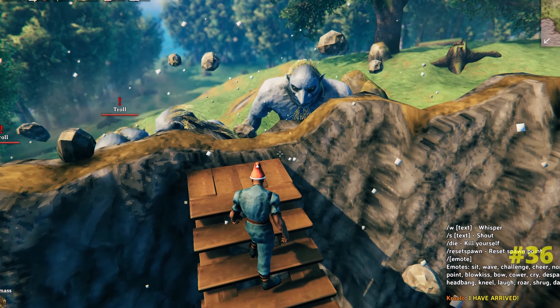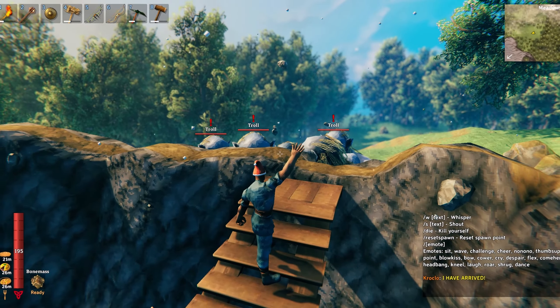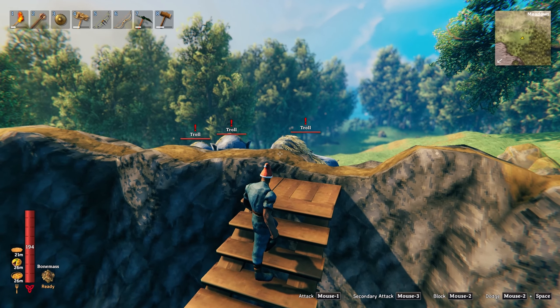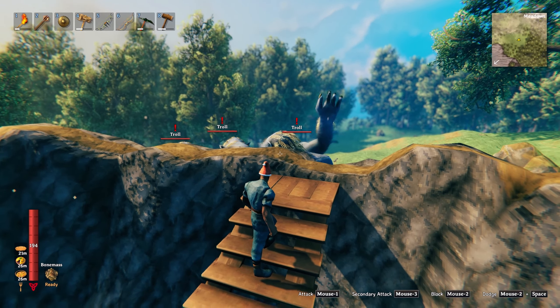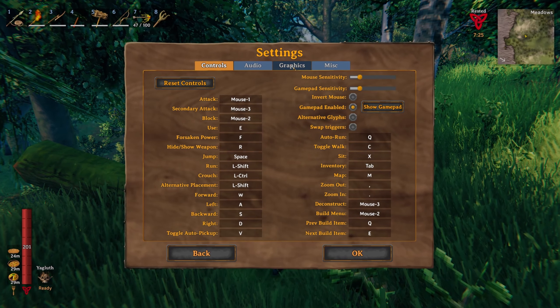You can protect your base by building up a large wall using the hoe, because as a natural rock formation even trolls can't break through it. Then any raids in the future you can just pick them off with your bow and arrow.